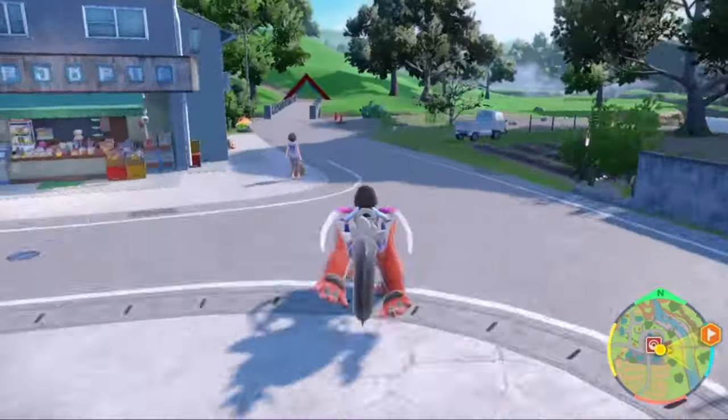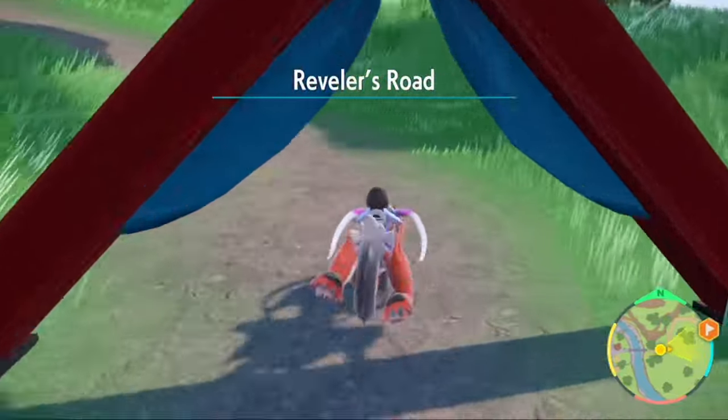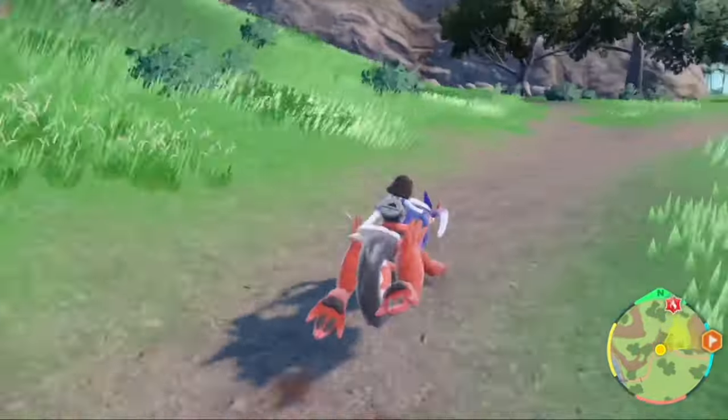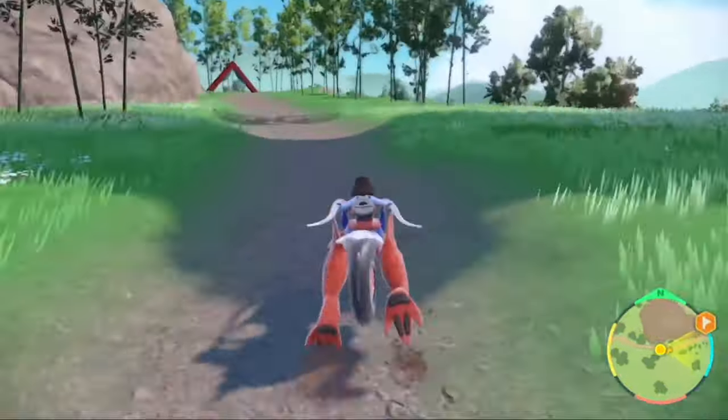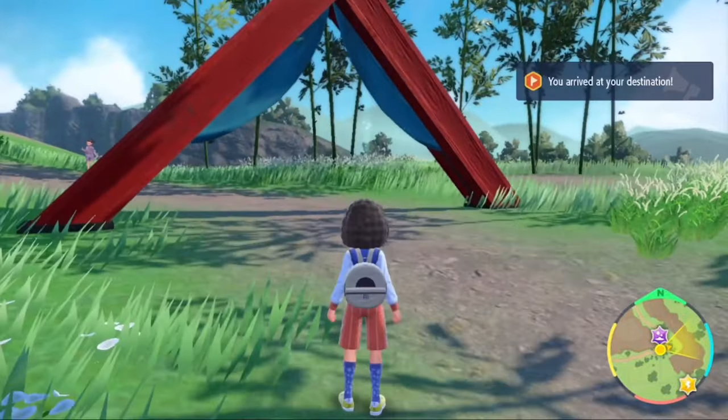Hop on your ride Pokemon and head to the left across the bridge. You'll see the Reveler's Road area sign and go through this first red archway. You should stay on the path, going past a trainer and keeping right at this little fork. Keep going up until you see the second red archway. You don't want to go past the archway, just be in the area in front of it.